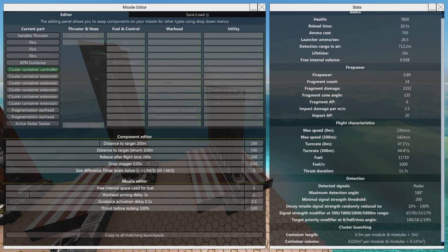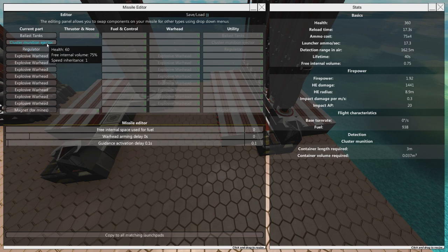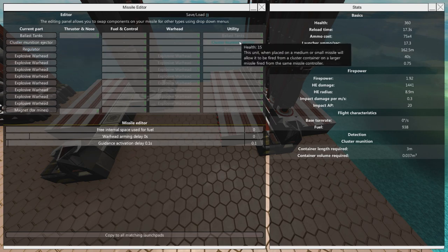Currently, the container length inside this missile has a volume of about six modules — about 0.147 meters cubed. Six modules is three meters on a medium missile, because each one is 0.5 meters per module. On the missile you stuff into this, that's where the cluster munition ejector comes in, because when placed on a medium or small missile, it will allow it to be fired from a cluster container on a larger missile fired from the same missile controller.